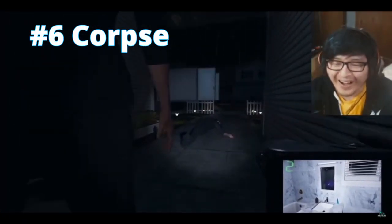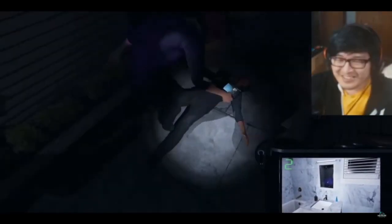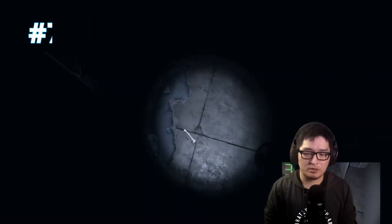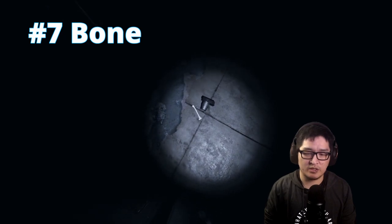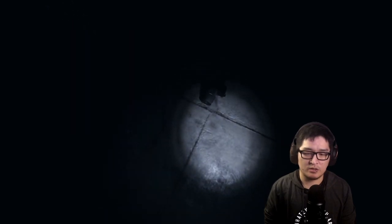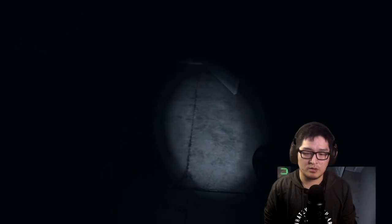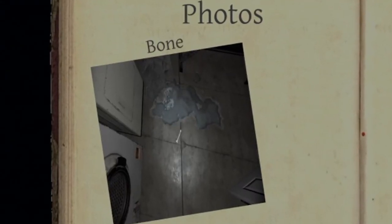Sixth is the corpse category — pretty simple, like the ghost. You just need to take a picture of the body after someone has been killed by the ghost. Last but not least, the seventh category is the bone category. Unlike the Ouija board and the voodoo doll, the bone can be found on every contract you do, and it's as simple as finding it, picking it up, and snapping a quick photo.